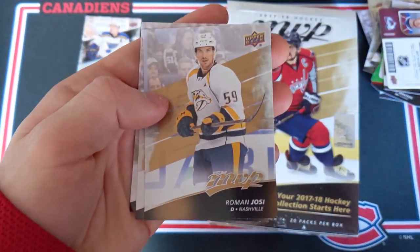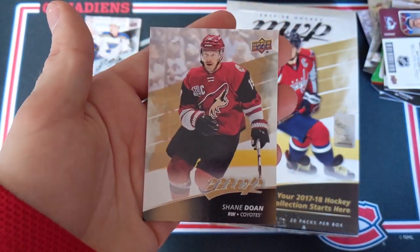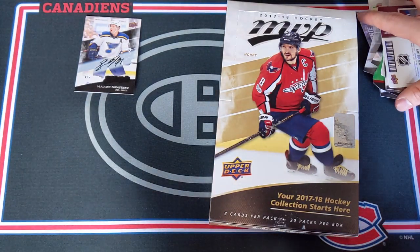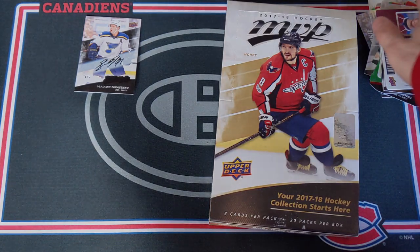Pecorini, Roman Yossi, Jonathan Toews, Shane Doan. Are you kidding me? That was amazing. All right, let's get into the insert recap for this box.